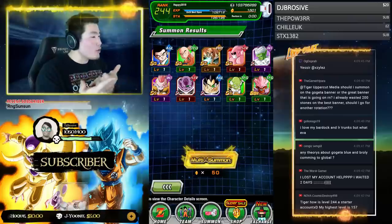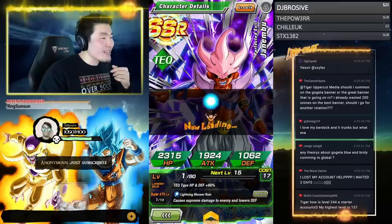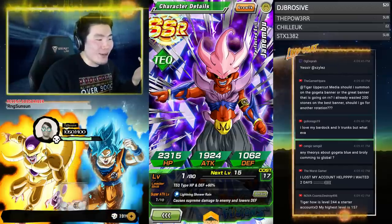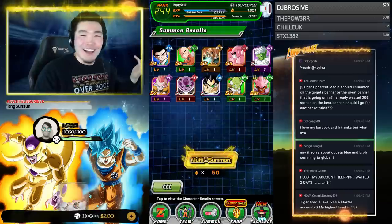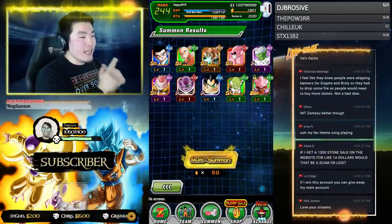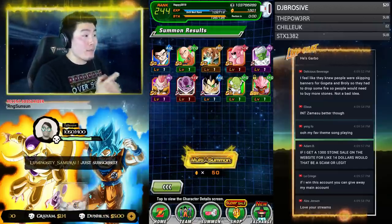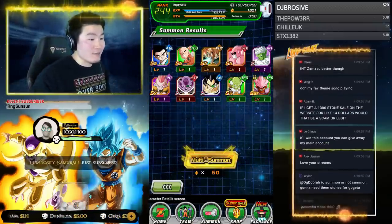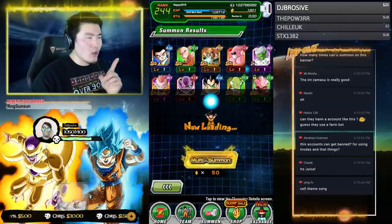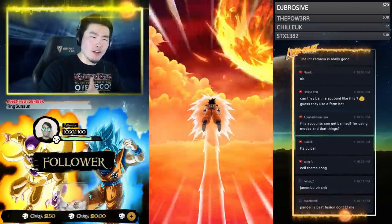My friend told me that the Fusions characters are now available unfeatured as well — that's lit! These guys used to be exclusive only to the Fusions banner, so it's really cool to see them pop up unfeatured on a banner like this. The End Zamasu is really good, though I still don't think STR Zamasu is very good at all unless I'm missing something.